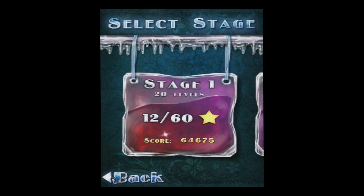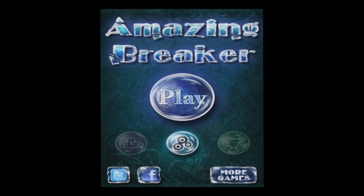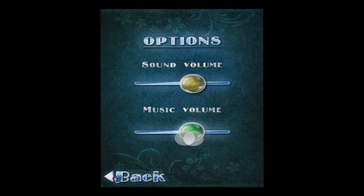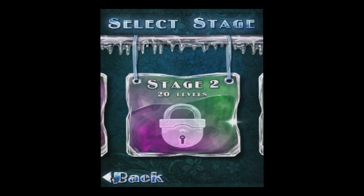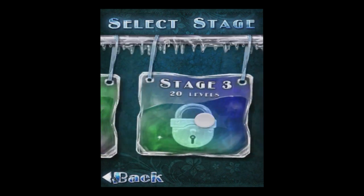Hey, what's up guys! Today I'm gonna be doing another iPod Touch game of the week, and today I'll be doing Amazing Breaker. I'm showing you that there are achievements, scoreboards, and settings. You have to scroll over — I just don't have them unlocked or something. The options are pretty basic, and as you play the game you have certain stages, each one has like 20 levels or something, and more is coming soon.